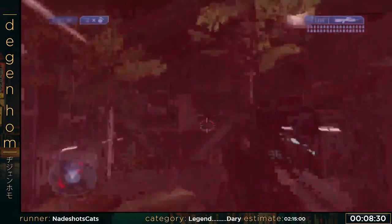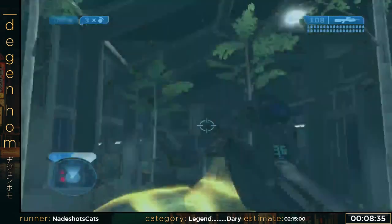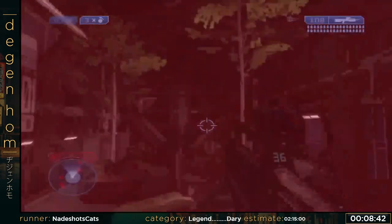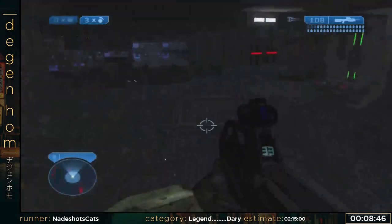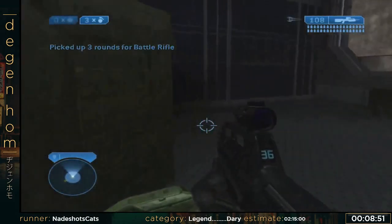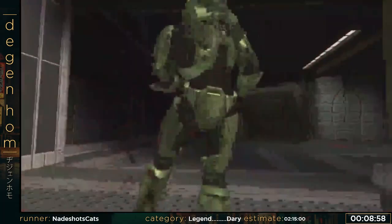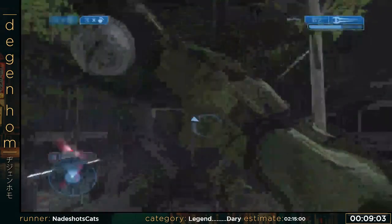I'm getting destroyed right now, which I expected in a marathon setting. The trick you saw there with the turret — that's a sword fly. It's a trick that is used a lot during the speedrun because it's faster and you can skip some areas like that. You can see that a lot during the run, especially on Legendary. Also, that trick is not possible on MCC or the Xbox One version — only on the original, unpatched.